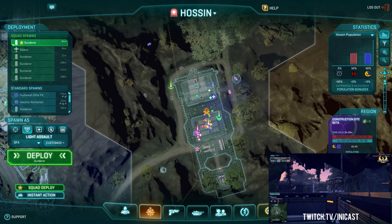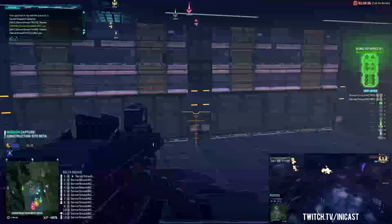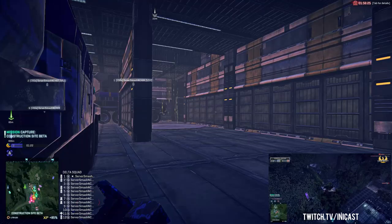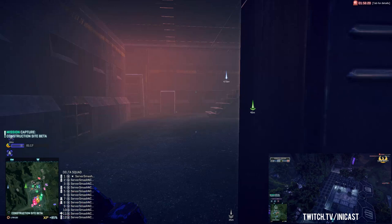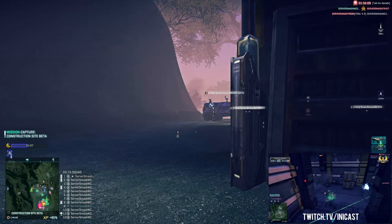Seems about right in terms of how they're distributing their numbers. It does not seem like Woodman TR are going to manage to contest Construction Site Beta — they showed up a little too late with their galaxies and there was already a firing squad at the door. At Nason's Defiance, Woodman has Point Alpha and Bravo — the north and south points — and Charlie in the middle is being held by Woodman, but they don't appear to have any respawns.